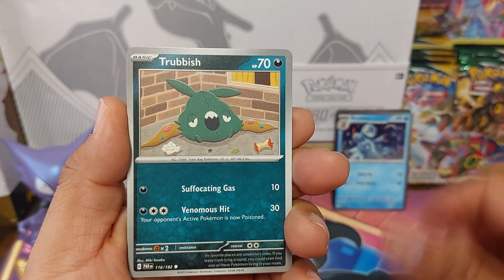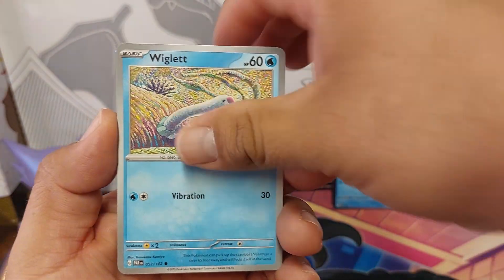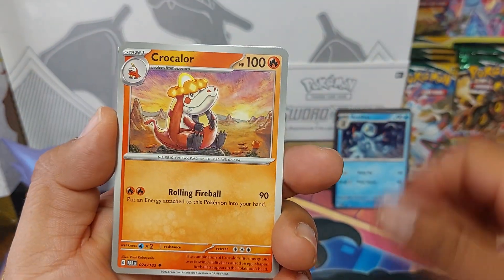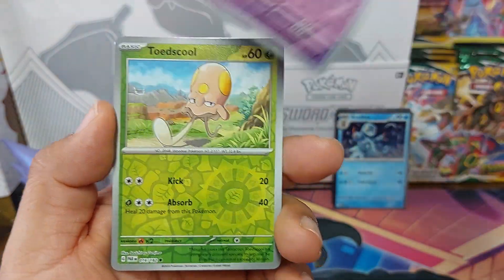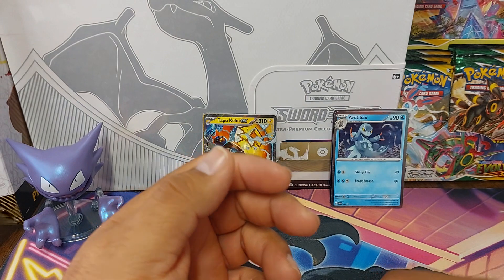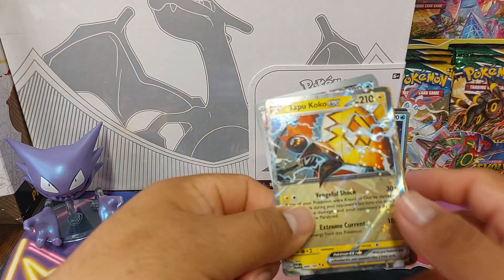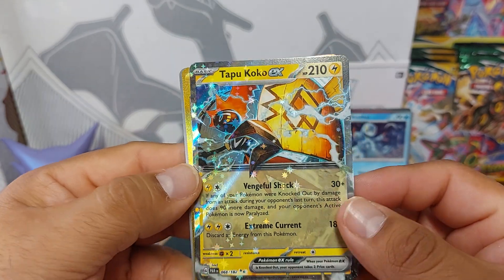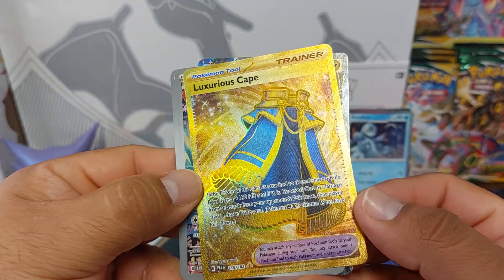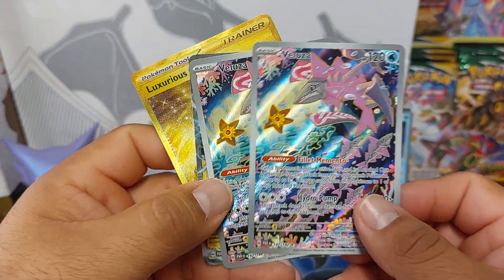Flittle, Trubbish, Gimmighoul, Wiglett, Professor Sada, Fatalidon, Minior, Crocodile, and Mask reverse, Toad reverse, and Palkia. So let's check out these cards again — we got the Tapu Koko ex, Luxurious Cape, and double the Velooza. Nice pulls!